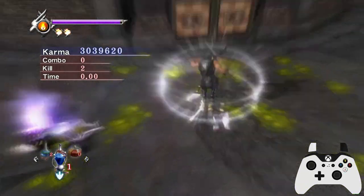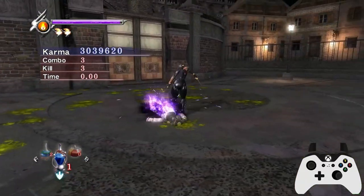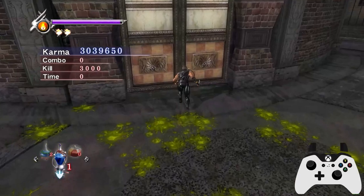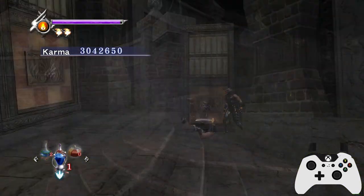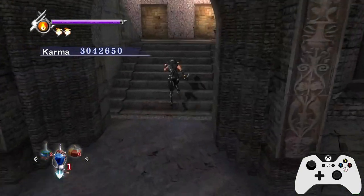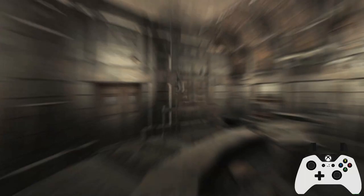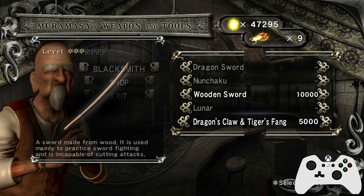Keep in mind that on cat fiends their claw swipe to uppercut can be countered, but flying swallow and the grab will break your guard. The claw swipe to uppercut will also guard crush you sometimes — that's why I'd recommend having the dragon sword to fight cat fiends, because there's less chance of you getting guard crushed.